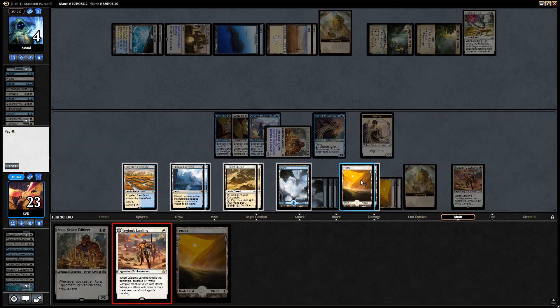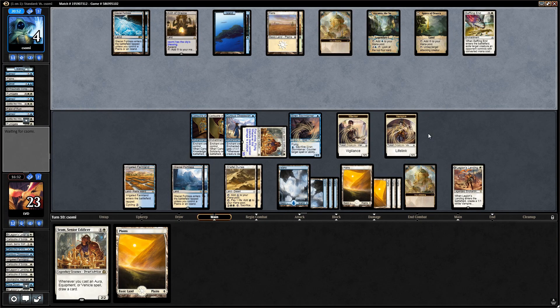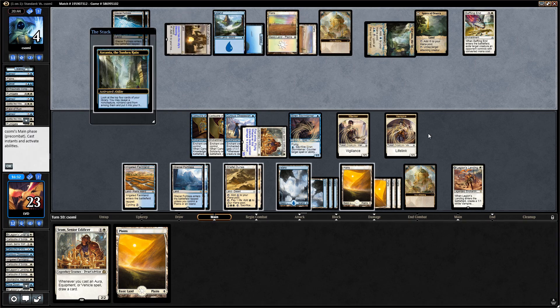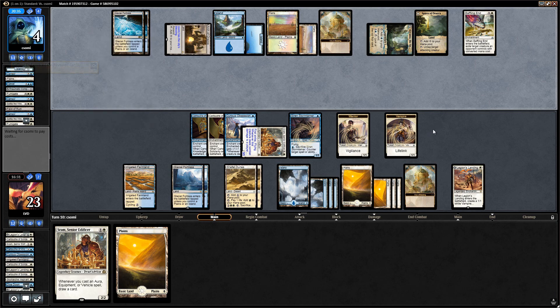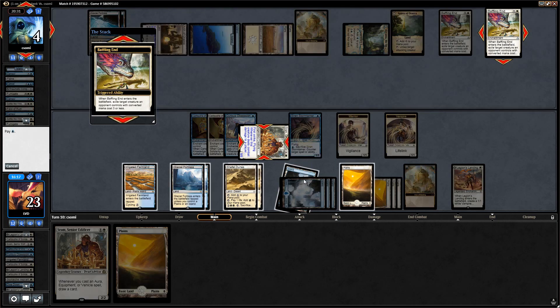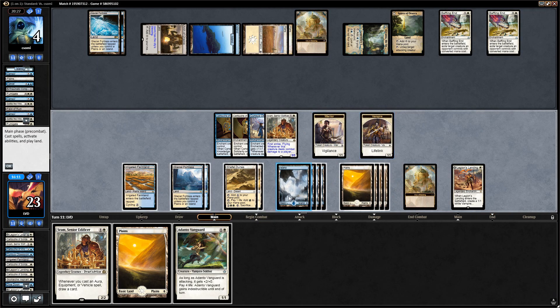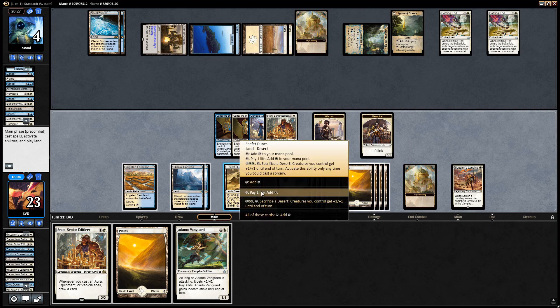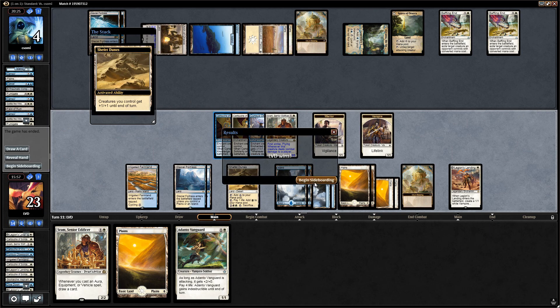We'll play Legion's Landing to swarm the board and hope to dodge another sweeper. Azcanta activates and finds Baffling End. We do have a Siren Stormtamer to protect against it, so we sacrifice the Stormtamer. We can still use Shefet Dunes on our two tokens to attack for four, and yeah — opponent's got three mana. I think this should be enough. Activating Shefet Dunes — and that does it! Managed to beat blue-white control after surviving quite a few sweepers.